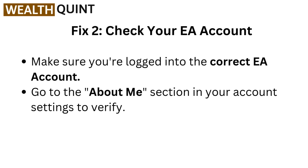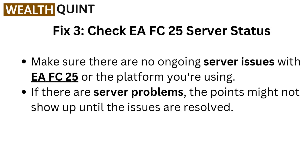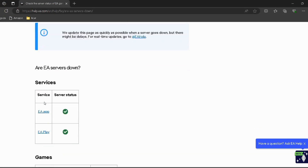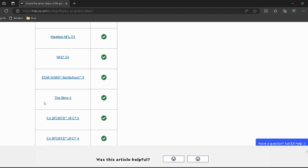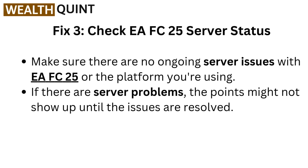Fix 3: Check EAFC 25 server status. Make sure there are no ongoing server issues with EAFC 25 or the platform you are using. I have provided the link in the description — you can directly go through it. If there are server problems, the points might not show up until the issues are resolved.